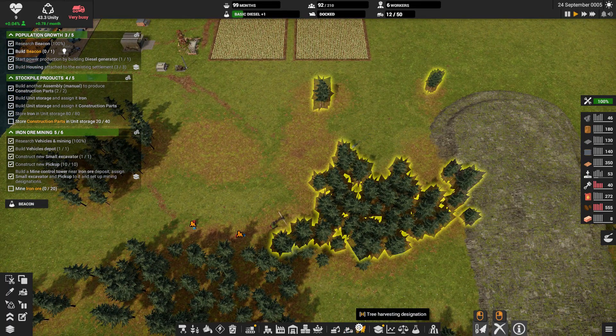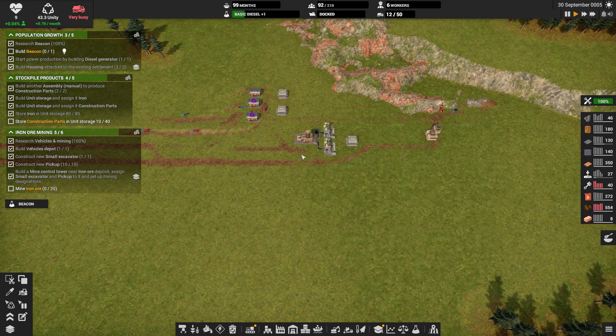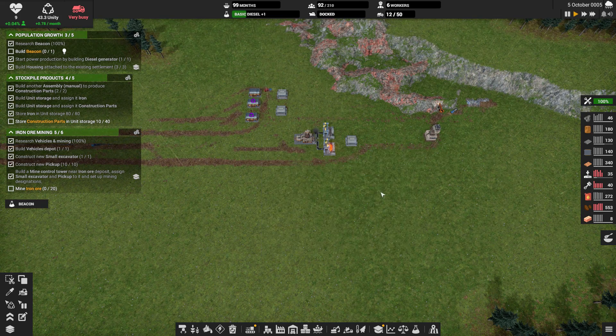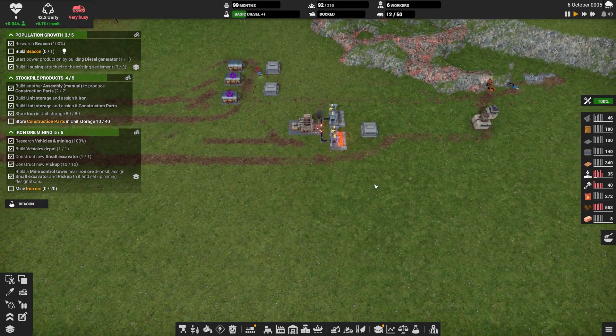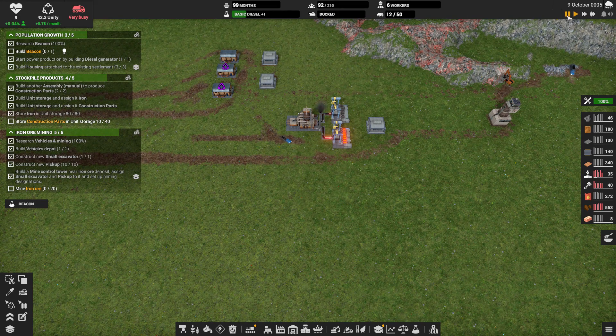Do we have a lot of trees designated yet? We do. I think it's time to build our second blast furnace, and we could do it with iron ore. Let me throw it on pause and let that truck get out of the way.